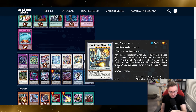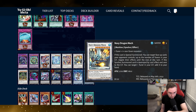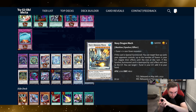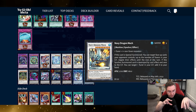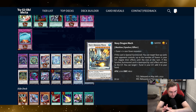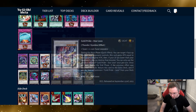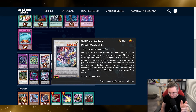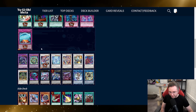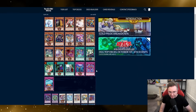Leon can, during the main phase, summon this level nine synchro. You can then target face-up cards — including monsters, spells, and traps — up to the number of tuners in your graveyard, and negate their effects until end of turn. You'll have a bunch of tuners in the grave, so you can pretty much negate their entire face-up field. Or you can go into Star Leon to destroy a monster, then the Baller fusion to non-target suck up equips.